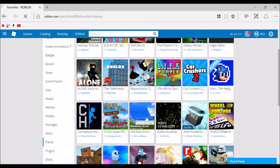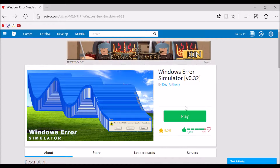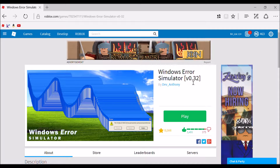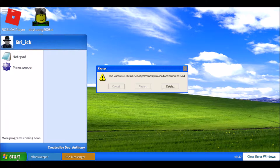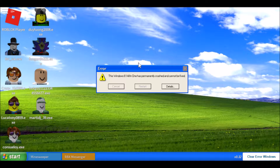First we're going to go with a blast from the past with Windows Error Simulator version 0.32. Let's get into the game. Alright guys, so here we are in Windows Error Simulator. It's a very basic game, just very simple programs, but it works very smoothly.